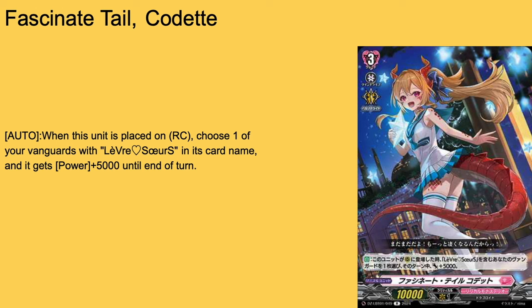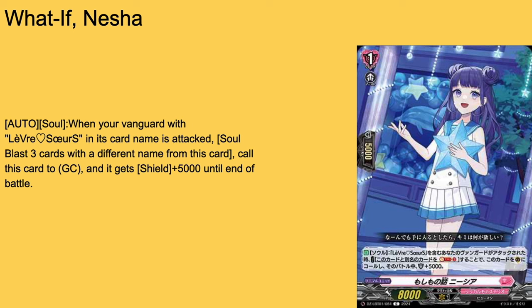Then Fascination Tale Kodet, a grade 3 on 10k base. When placed on rearguard, if one of your vanguard's Levera Sorceress card names is chosen, it gets 5,000 power — free 5k to a deck that shares vanguard power with everyone else. But the soul skill requires it to be in soul, and when your vanguard Levera Sorceress is attacked, you Soul Blast 3 cards with different names to call this to guard circle for 5,000 shield. Isn't the whole point of Levera Sorceress to call stuff from soul and send them back so opponents can't kill them? Why are you stacking soul to add guard power? 3-of or 4-of maybe, I know they have a soul charger — just a lot of confusion.